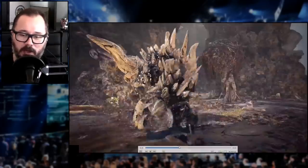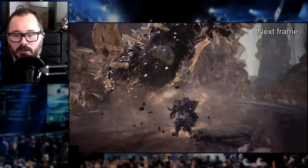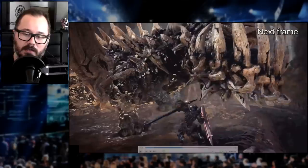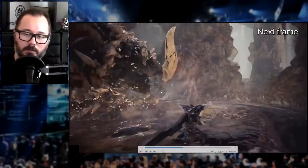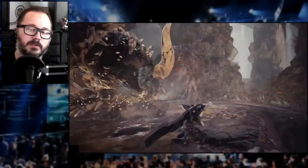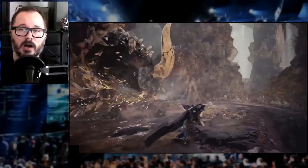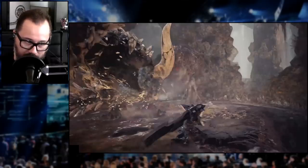What you see here is that after you perform a block, you can do a slinger burst shot. He goes into firing stance — boom — that was a burst slinger shot. You can do slinger burst whenever you block an attack, or sometimes in between some of your axe attacks.